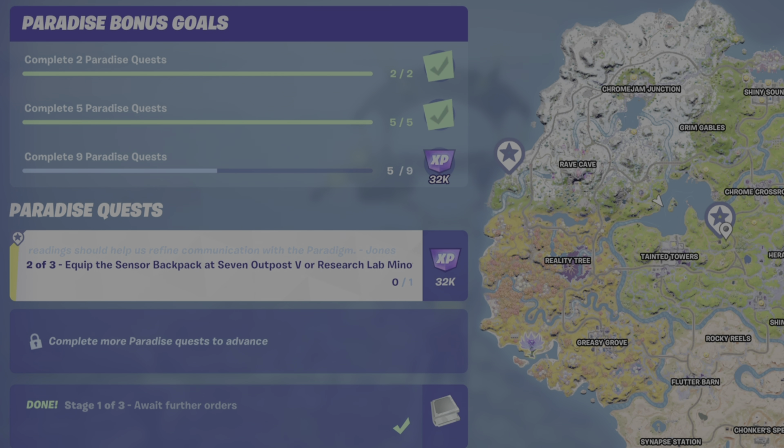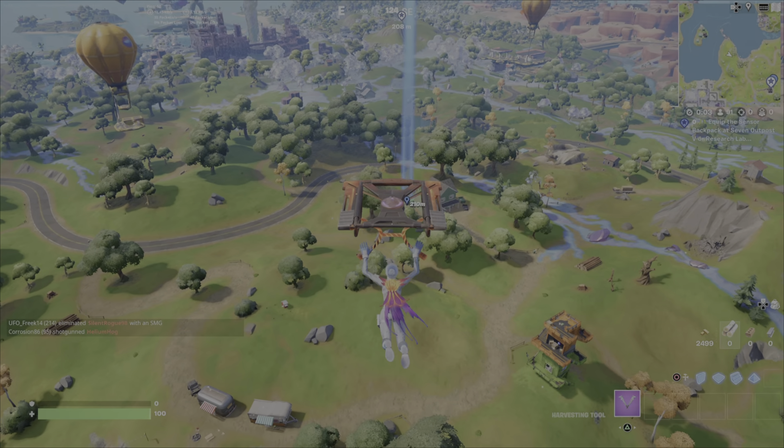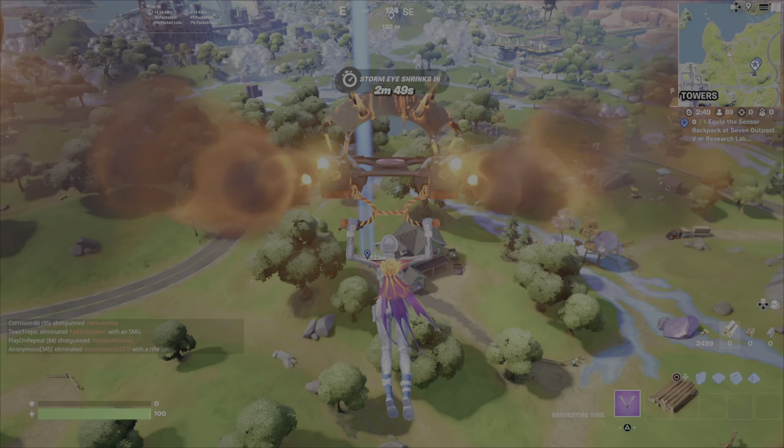You have two options for locating the sensor backpack. I highly recommend the option that is just north-northeast of Tainted Towers. This is because it puts you in a good position for the next stage, which occurs at Loot Lake.